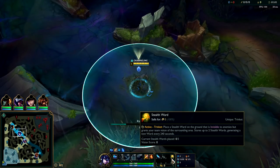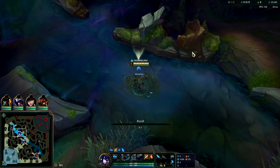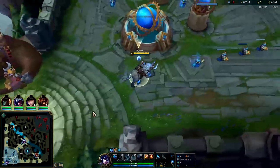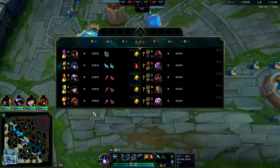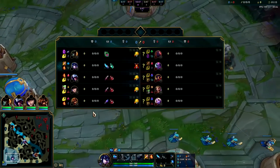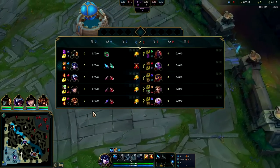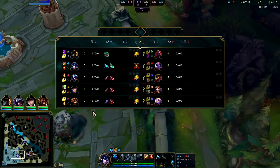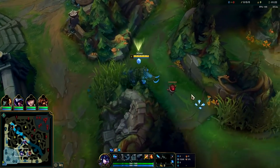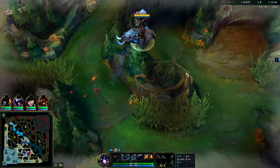With Triumph and Alacrity. We're up against an Evelyn — we're gonna get a ward down just in case you never know if someone's gonna invade. With the Sion-Eve composition I should do well against that, and Brand's gonna counter that super hard by stunning Scion and bouncing his ults off him and Eve.